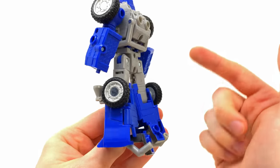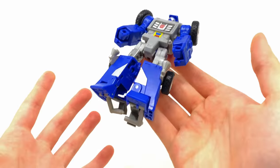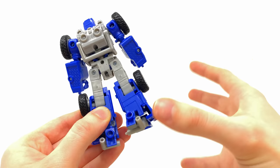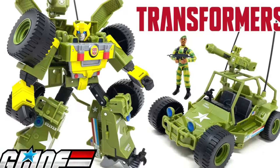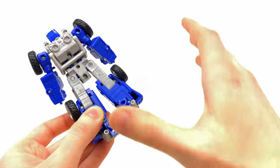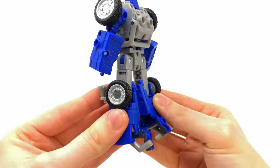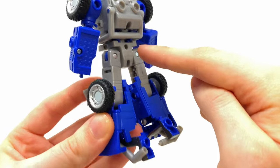I can definitely tell where the majority of the budget went for wave three, as this guy is quite solid — literally. The second I got him out of the box I thought I still had the inner card strapped to his back because he is a pretty hefty little unit. When this guy was rumored, I had recently checked out the Bumblebee and G.I. Joe crossover figure, which shares a very similar alt mode and handled the roll cage kibble atrociously. I was hoping this figure would do better, and damn did it — the back profile is pretty clean.